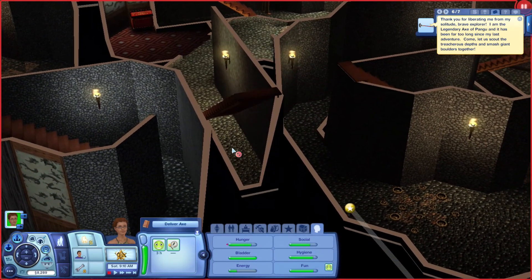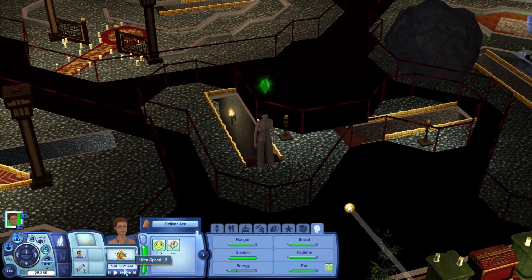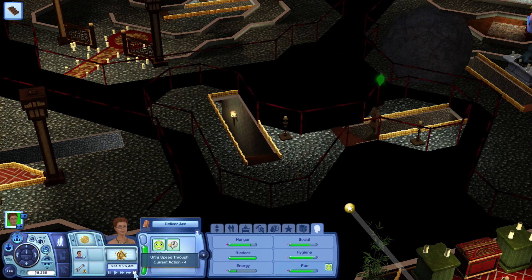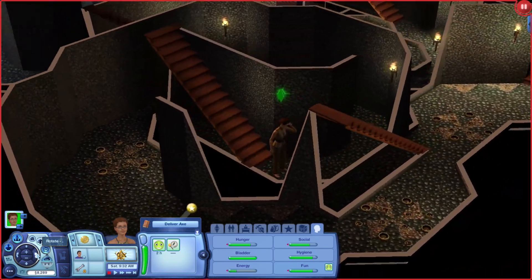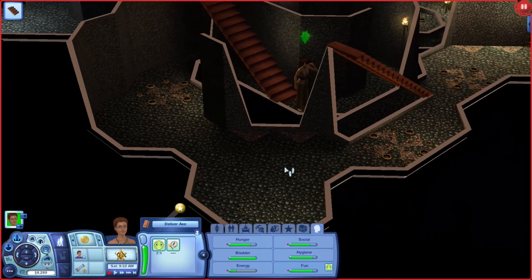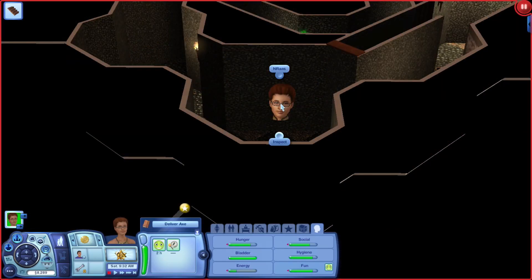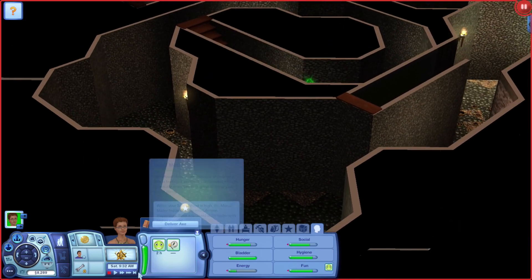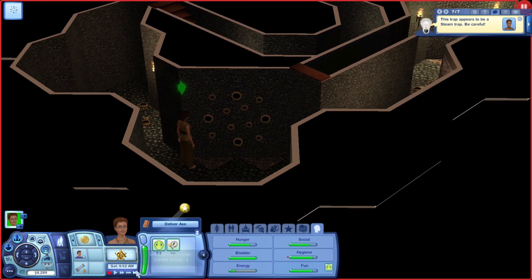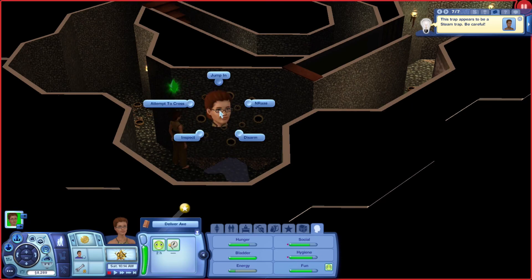Let's see where we are. Our next set of stairs is here — use them, this is going back the way we came. But this time we are going to take these stairs, and I believe we are going to hit this wall trigger. Hold up — inspect that. Let's disarm that, otherwise she's going to get wet and she ain't going to like it. Disarm.